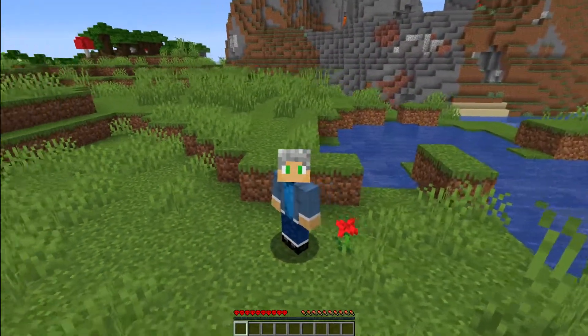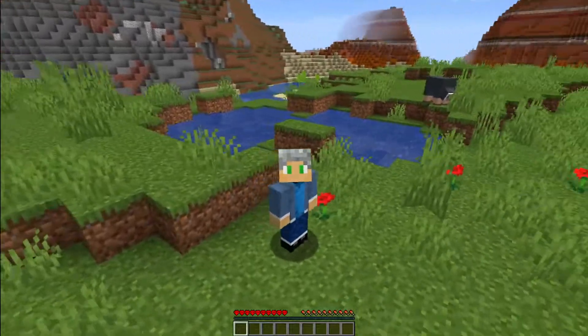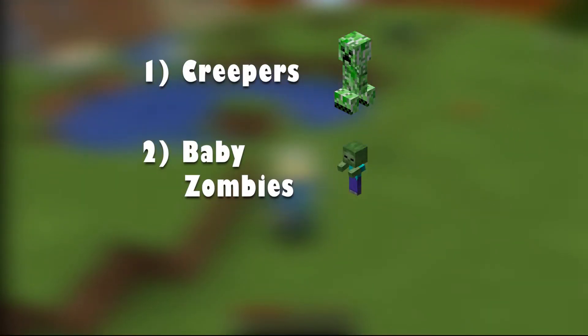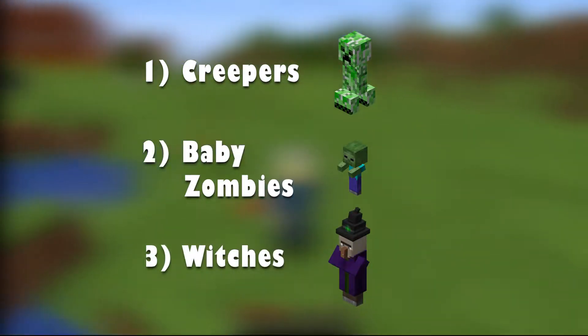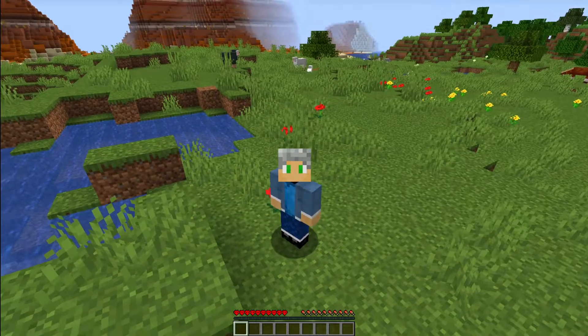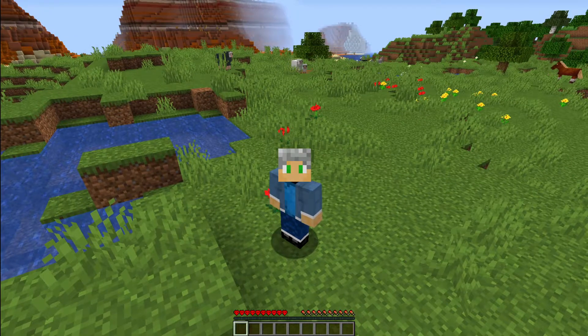We are in good shape here. It looks like we've got plenty of resources. We'll be able to get gold, we could use terracotta. And most important, we have sheep to sleep through the night. Because there are three things that are deadly to Minecraft players in hardcore within the first while before you get really good armor - and those are, in order of difficulty: one, creepers; two, baby zombies; three, witches.